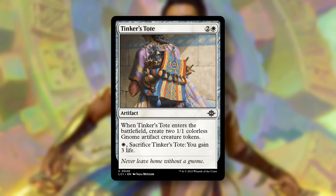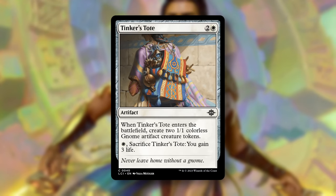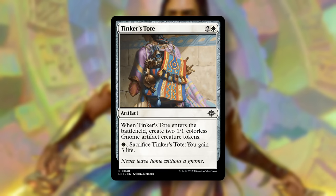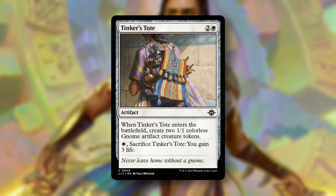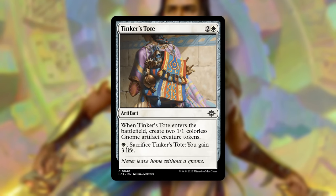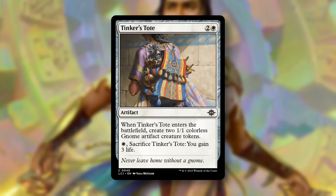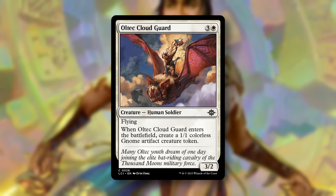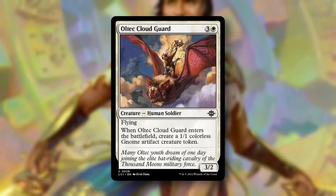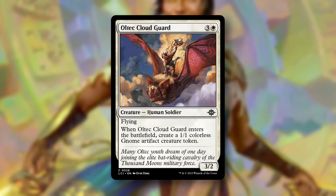At number two, Tinker's Tote. This card will serve as a glue piece for so many decks, creating three artifacts for three mana. There are a ton of effects that require you to sacrifice or tap other creatures or artifacts. You can use them to craft, go wide with them, or use them as a place to dump +1/+1 counters. You even have the out to sacrifice the tote itself to gain three life in a pinch, giving a more controlling deck time to activate craft abilities, or enabling Descend by putting a permanent in your graveyard. And number one, Oltec Cloud Guard. Cards like this are always some of the best commons — an efficient rate creature that always does its thing and generates some extra material to use in interesting ways, like I mentioned with Tinker's Tote.